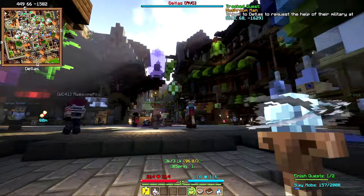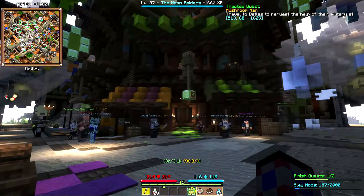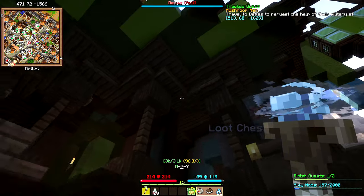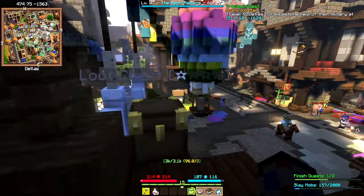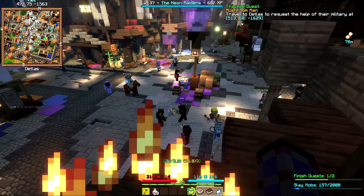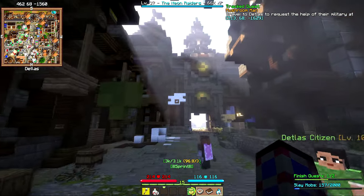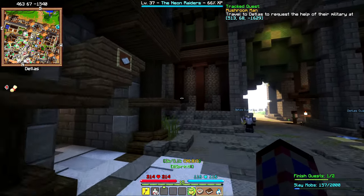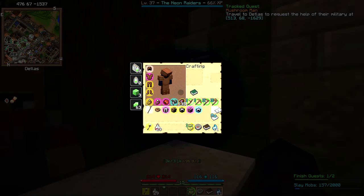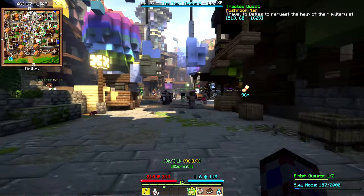Nice place, nice place. We notice what looks like a chest — and it is! Hell yeah. I think the first thing we'll do is get a Teleport Scroll here. There we go — pop that there. Now we've got a Teleport Scroll to both locations and we can go there whenever we want.